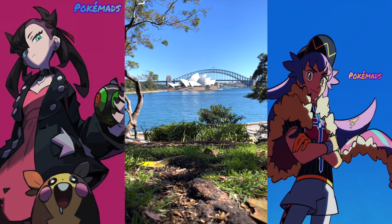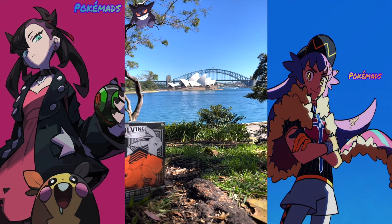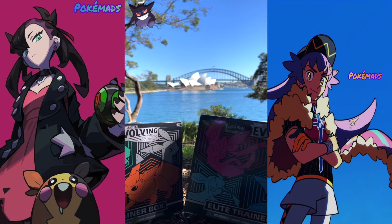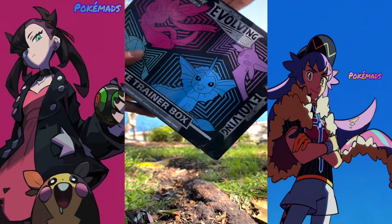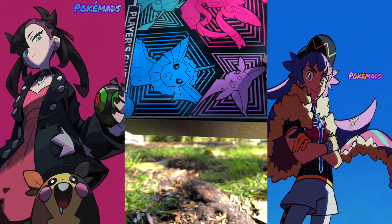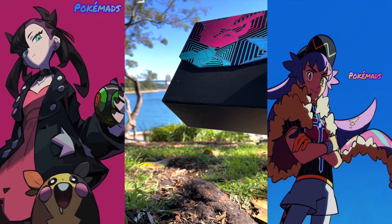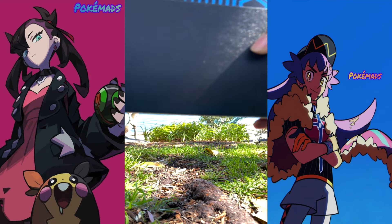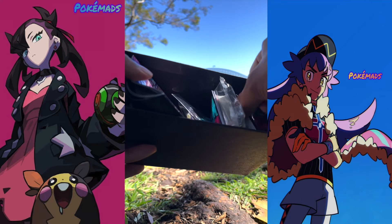Hello my friends, today we're gonna have a special opening right in front of the open house. We're gonna open a beautiful Evolving Skies — we got two Evolving Skies. We're gonna open this one first. We also got the book, the special player's guide, so we're gonna find all the master set cards from this Evolving Skies expansion. The other one is exactly the same, just with a different design, but comes with exactly the same cards.